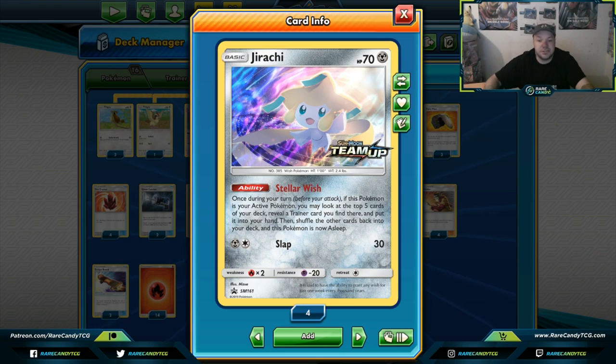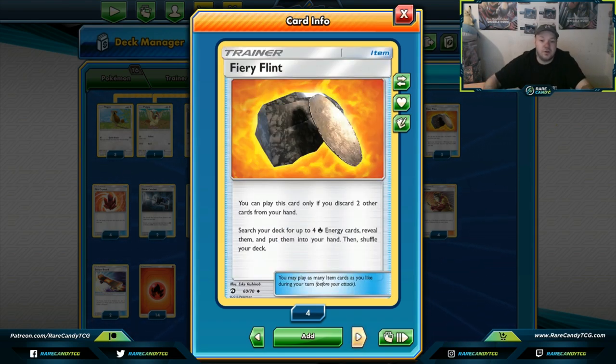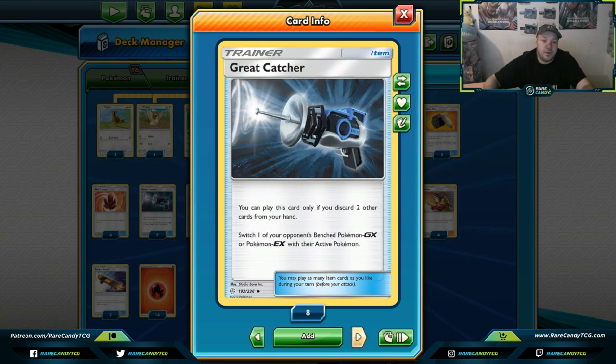You might think you can't grab energy cards with Jirachi, but you can grab Fiery Flints and Fire Crystals — those are more or less the same for this deck. Fiery Flint lets you discard cards and grab four Fires — four fires is great fodder for Fireball Circus damage. Fire Crystal gets them back from the discard pile. Great Catcher lets you bring up an opponent's GX Pokemon at the cost of discarding two cards — not bad when there are three-prize Pokemon in the format.